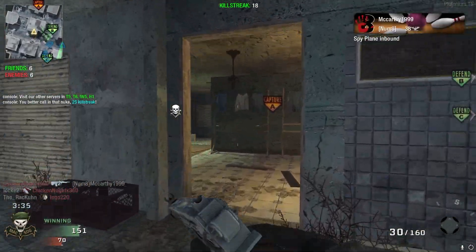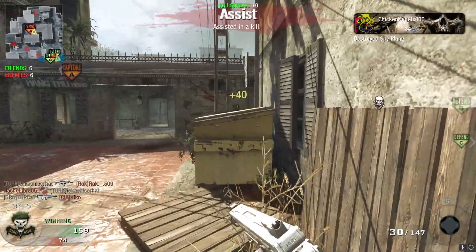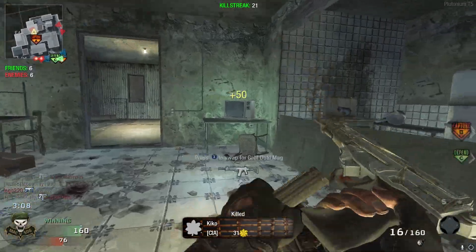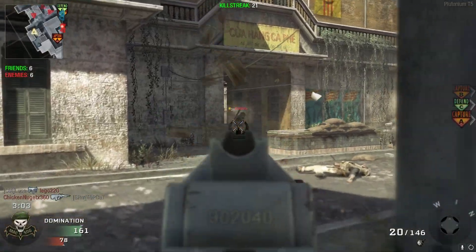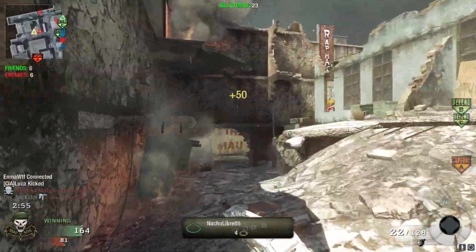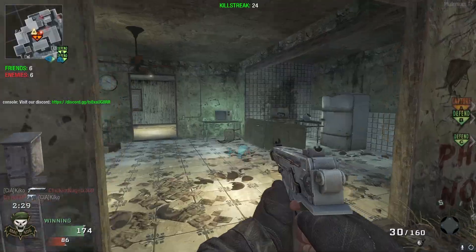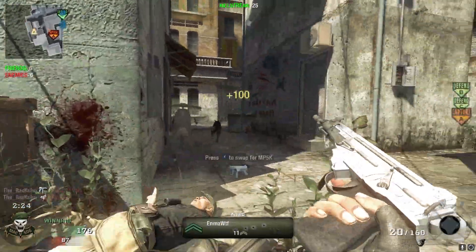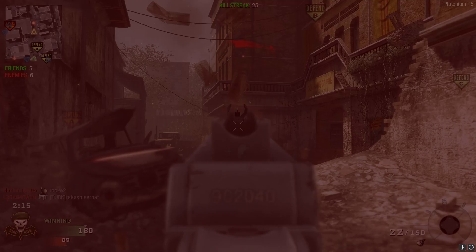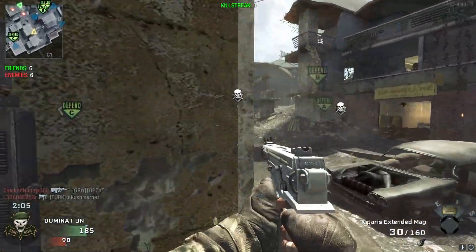We're on an 18-kill streak right now, this is kind of crazy. We got another Blackbird. We're on 20 now. People are rage quitting. I got another set of attack dogs — I'm absolutely destroying these guys. Nothing beats the OG attack dogs, they're so good. I died on a 25-kill streak — we were five kills off a nuke-style streak.